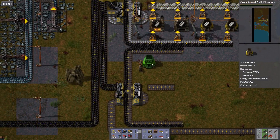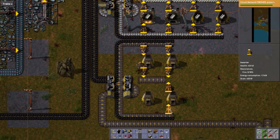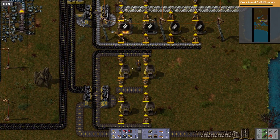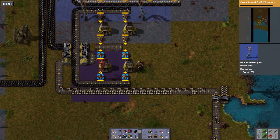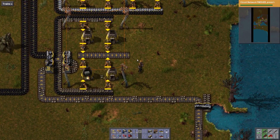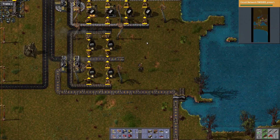Here we go — stone! Now I have a metric ton of it. I'm glad I didn't put these in, by the way. Alright, that gets me the brick. I don't really know that I need brick to go anywhere, because I'm not going to be making electric furnaces — I don't care about the pollution. So I'm not sure I really need to worry about it going anywhere else.